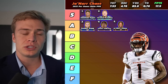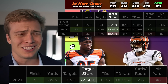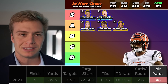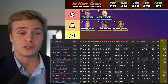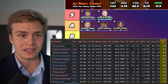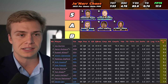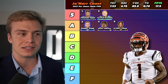Ja'Marr Chase comes in at five. He did not actually lead his team in target share on a per-game basis last year — Tee Higgins did. His touchdown rate looks unsustainable on paper with a 10% touchdown rate and only 46 air yards per game, so some of those big plays off slants may not be sustainable. But it won't matter if the Cincinnati Bengals are a more aggressive offense overall with the improved offensive line. They were number one in the NFL in adjusted yards per pass attempt despite Joe Burrow taking the most sacks in the NFL, and PFF projects a top-10 offensive line this year.